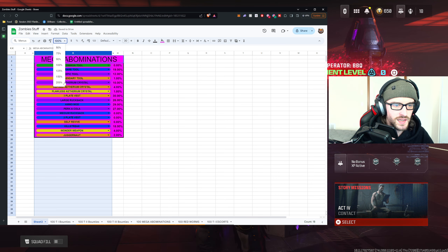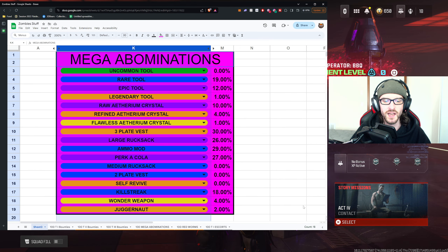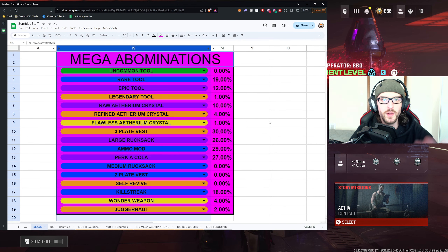I'll make this a little bigger so everybody can see. We completed the 100 mega abominations and it has a very similar chart to what we did for tier 1 and tier 2 bounties. This one has some pretty interesting results. I do think this is way better as far as the balancing for what you are doing compared to what you get for the tier 1 and tier 2 bounties or completing those contracts.